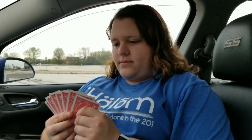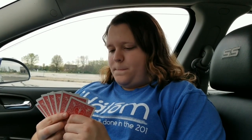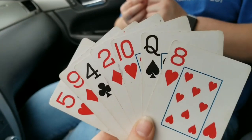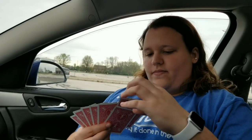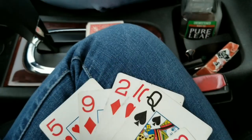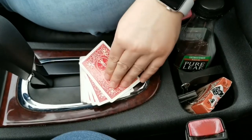We want to get as many matches as we can, so we're going to take turns asking each other if we have a match. Miss Kelsey asks: do you have any fours? I do, so I'm going to give my four to Miss Kelsey. Now she has a match. Since she got a match, she gets to go again. She asks: do you have any sixes? I do not have any sixes, so I tell her to go fish. Then she draws one from the pile.